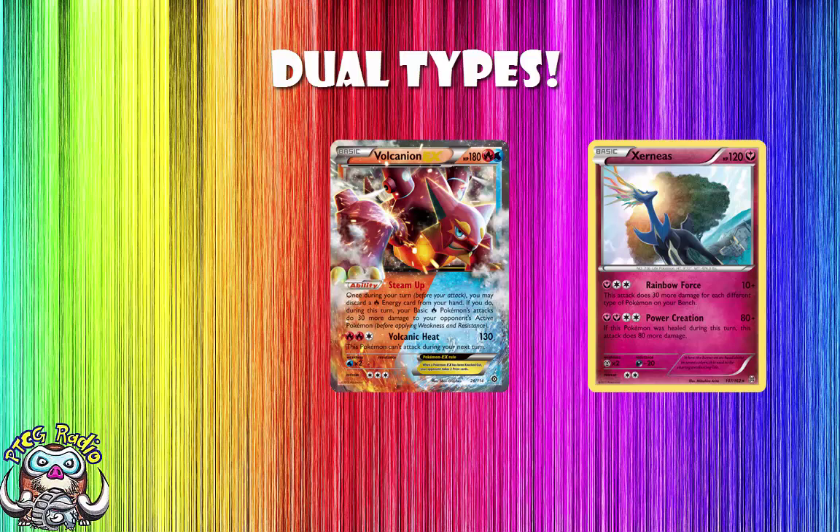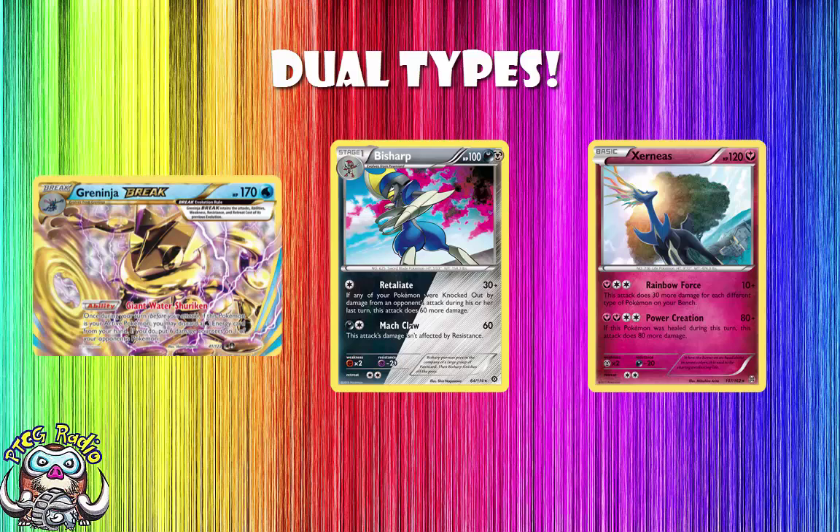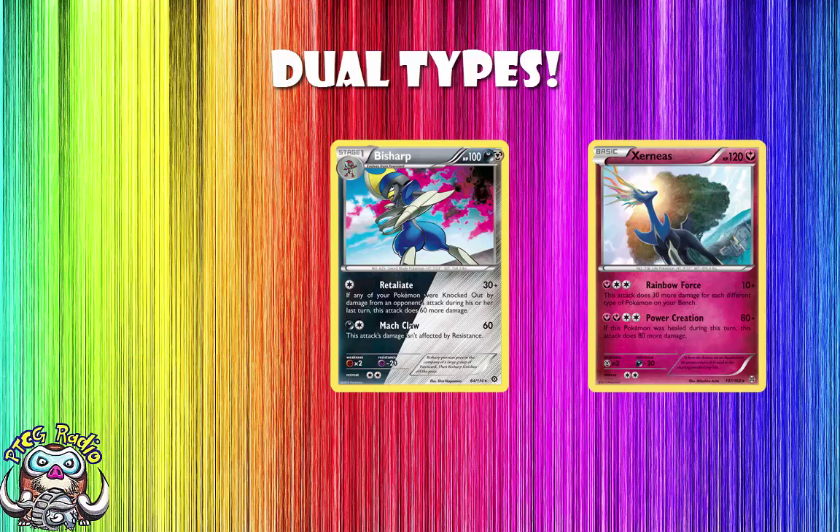The other one you really should be taking seriously is Bisharp. Bisharp covers both Dark and Metal types, and he's actually got a really, really good attack — by far the best attack of all the ones we're using here. Retaliate does 90 damage if any of your Pokemon were knocked out by damage from an opponent's attack during their last turn — not knocked out by an ability like Greninja Break, or Poison. You're hitting for both Dark and Metal weakness, which means you'll be one-hit KOing if they've got 180 or less HP. That is pretty nice — it's a nice little backup option.